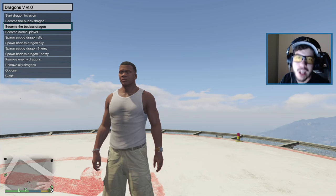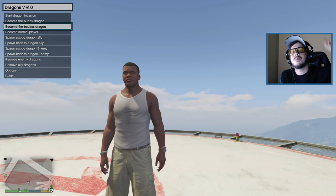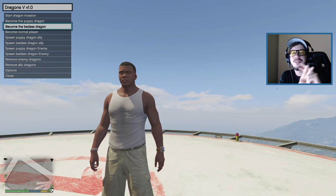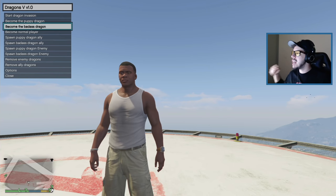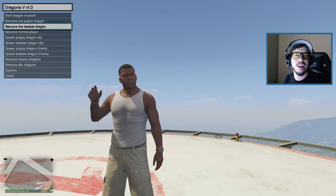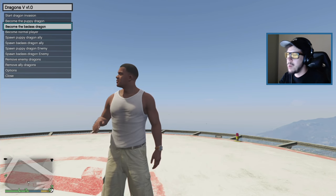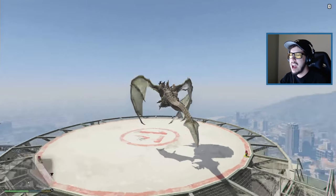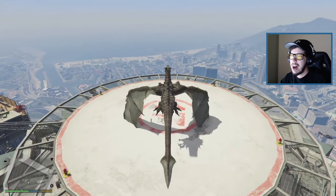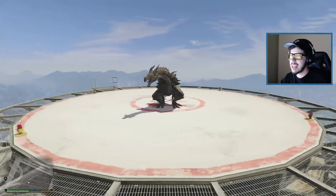Let's do a like spike before we spawn the badass dragon. If you want to see this huge badass dragon, press the like button — in three, two, one, like spike! Boom baby — and we have spawned a badass dragon! Oh my goodness.